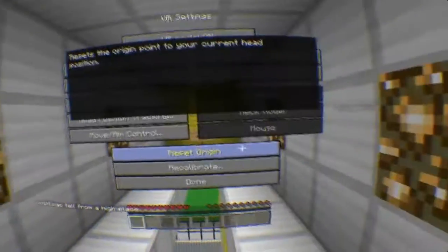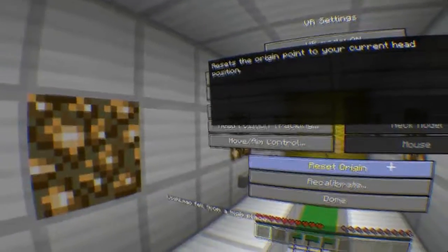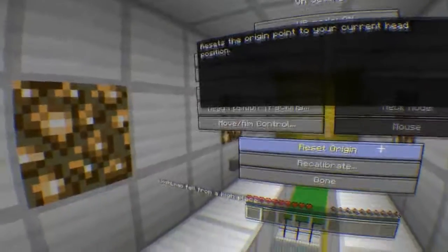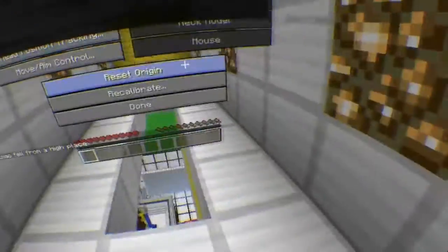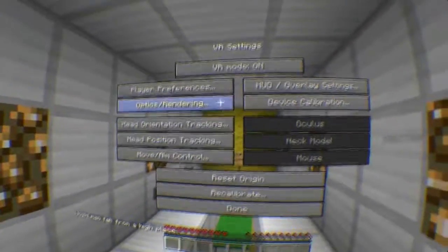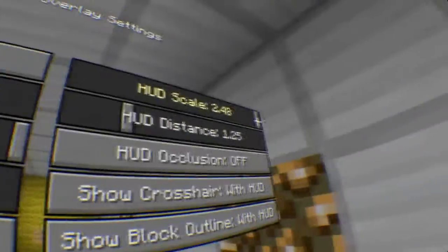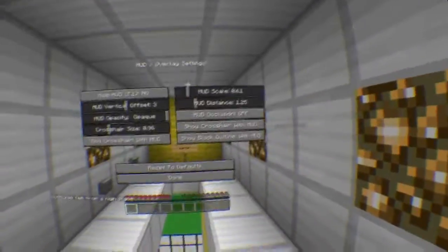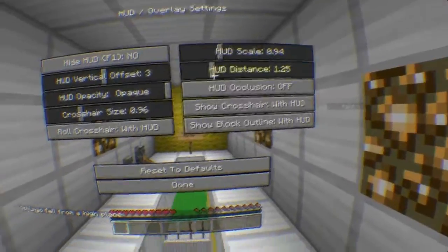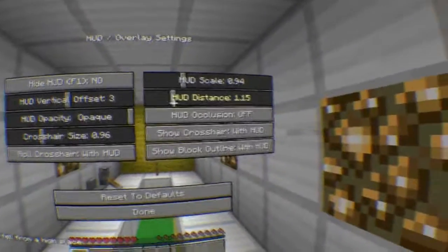You can also reset the origin of where your forward direction is. Say for example your forward was set off to one side — you can click that and it'll reset it. You've got all these different settings: you can change the hood scale, like far away or right up close, which is really weird. Distance works similarly but that one gets really scary and up in your face.